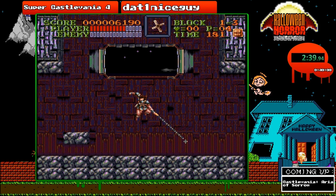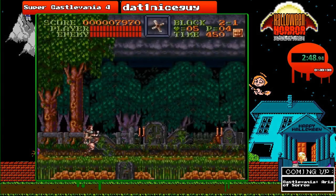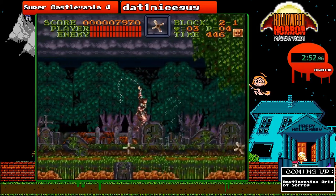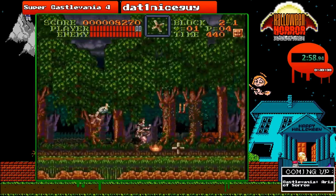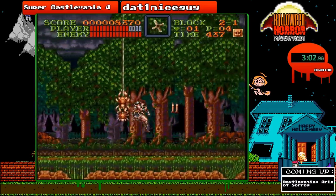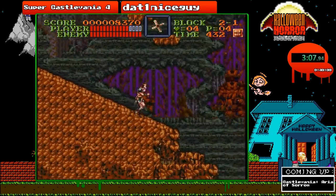This is Super Nintendo — this game came out two years before Rondo of Blood did. Now on to stage 2, the 4th level. There really isn't much to say other than the fact that there are a multitude of different enemies in this level. Casually it's a fun level, but speedrun-wise it's kind of a boring one, in my honest opinion, because you're mainly just walking forward the entire time.